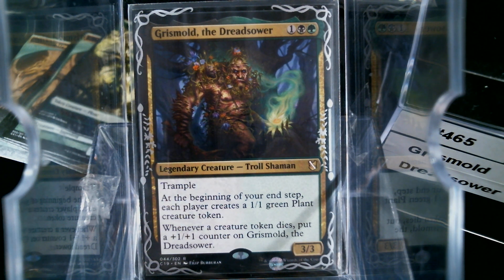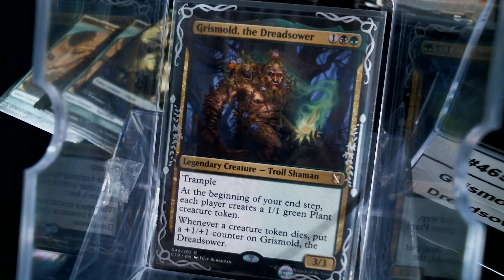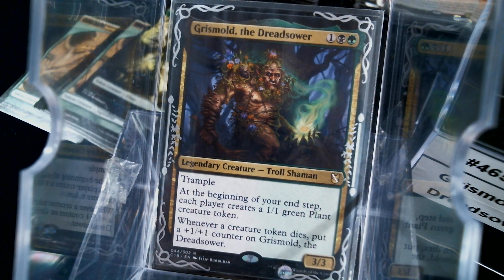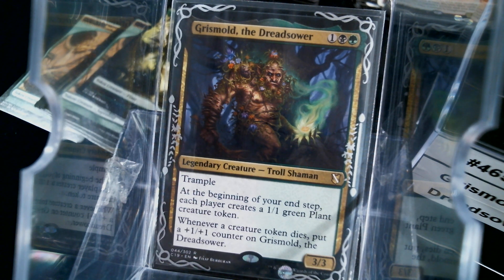Hello everybody, welcome back to Cure for the Common Game. Today, deck number 465 — we're gonna start Commander 19. There is a problem in the supply chain for the deck boxes: the LGS is ordering from Southern Hobby, Southern Hobby's ordering from Ultra Pro, and Ultra Pro is where the holdup is. Come on Ultra Pro, ship these deck boxes. I had three left from the last batch so I was able to work on at least a couple decks. You have to forgive my voice — I think I'm coming down with something.